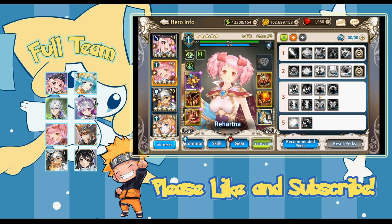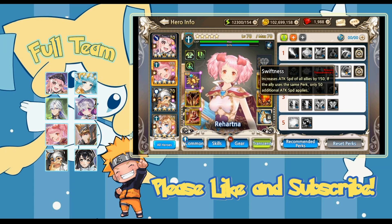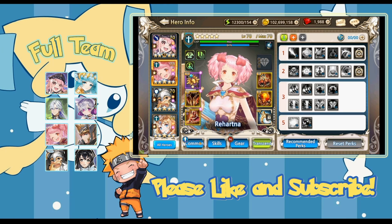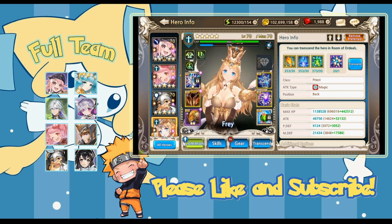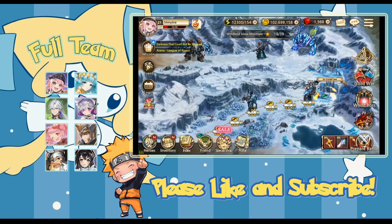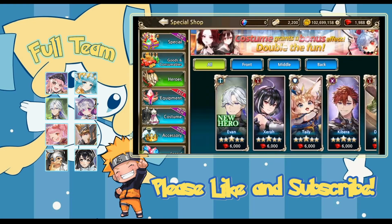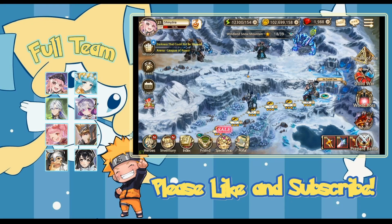I personally won't be investing real money into the game. Here I go into a little further detail on team synergy — the reason Rehartna works better in physical teams is because of the One Sky Shield, which amplifies physical damage taken on her skill 2 or skill 3. Even then she's an all-around great unit to have in both teams because her skills themselves are really good.